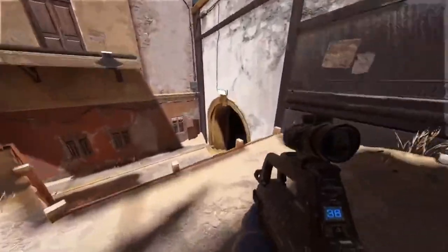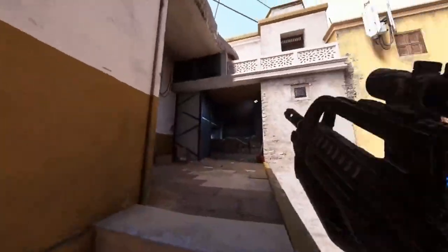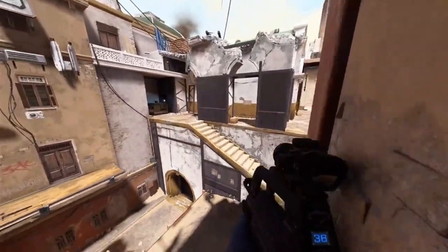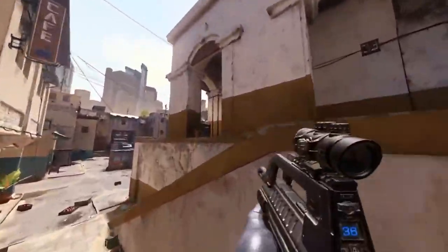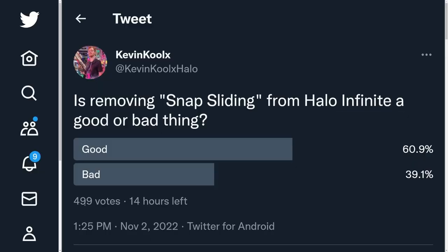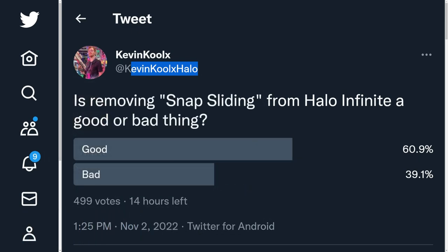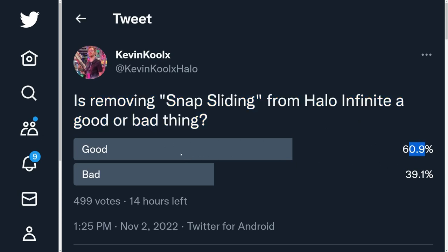You get really launched across the map. 343 states in the blog that snap sliding kind of breaks the map flow of Halo Infinite. A lot of people in the community have said they do not like having snap sliding removed, but these are more the people who are very much in tune with the movement mechanics of Halo. I put a poll on Twitter — with just shy of 500 votes — asking if removing snap sliding from Halo Infinite is a good idea, and 61% said yes.